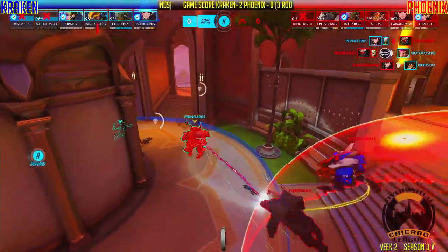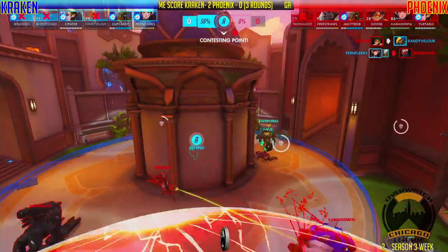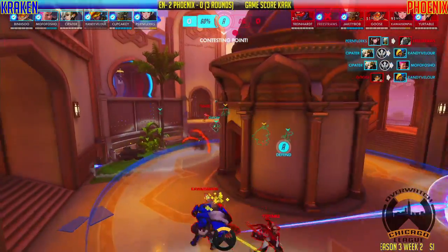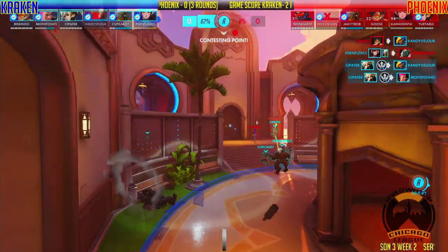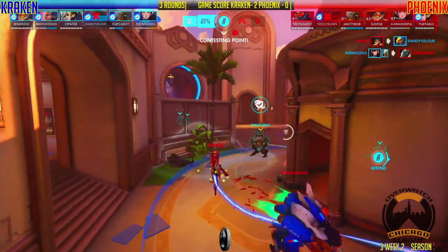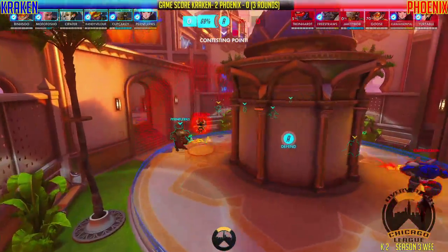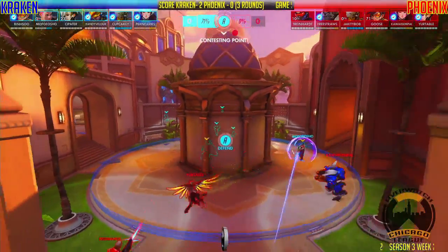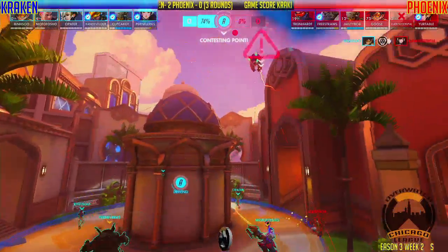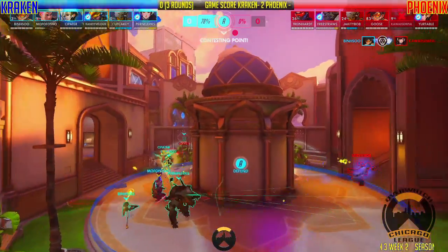Mofo for sure goes down, Bin Shoe gets shot down, and they lose Trying Hard. But we got the tank-mercy combo coming in. We got a quick rez there — Randy and Mofo are back up, which means their damage is going to come back at Team Phoenix. Kawa Senpai and Yuribull are doing a pretty good job on the healing. We got JK running that ult — not quite sure if that was the right time to pop that ult, but regardless it keeps Phoenix alive in the middle. That Dva ult was really out there.